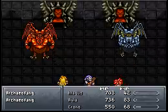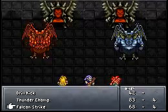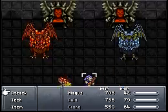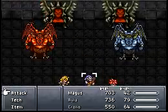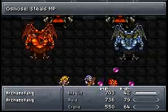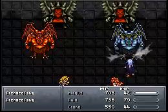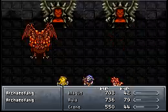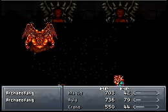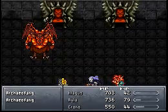One is slightly higher HP than the other. I'm surprised the boxes here don't tell me which one is which, because I can't remember which is the elder and which is the younger. Shadow is doing much more damage to one than the other, which is not what I planned on. You could use Robo here with a laser spin too. That's a good thing he got his turn just then, because he's going to revive the other one if I don't kill him soon.